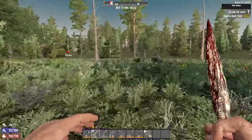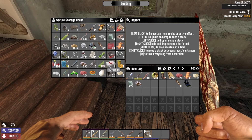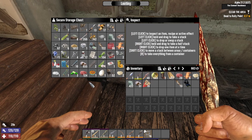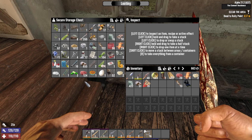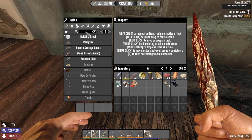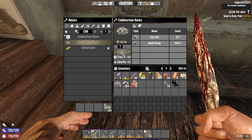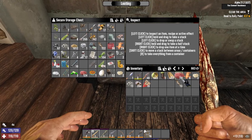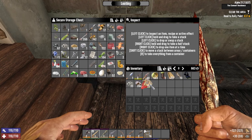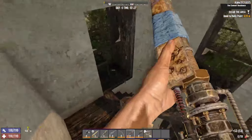If we end up in that situation without a gun we're pretty much screwed. Looks like we don't have any nine mil — I guess we used it all for the horde. That's not good. We better bring the shotgun shells because that's pretty much the only ammo we've got. Got plenty of stone so I'm going to craft some cobblestone. We'll keep the MVGs on us just in case — got 40 arrows, I guess that's what we're going to have to use for weaponry along with the shotgun.